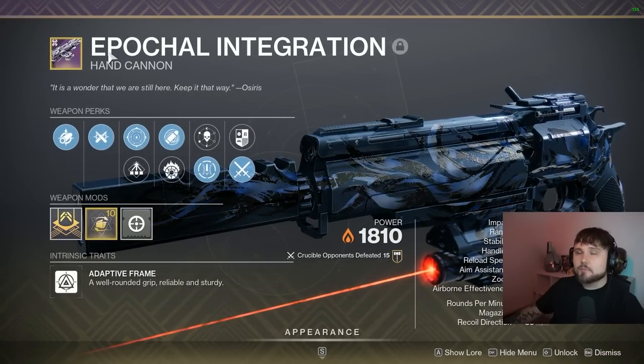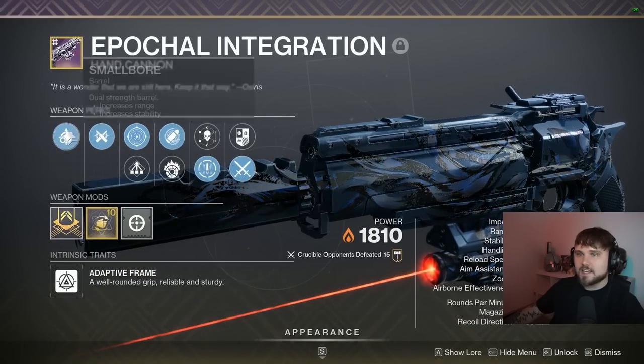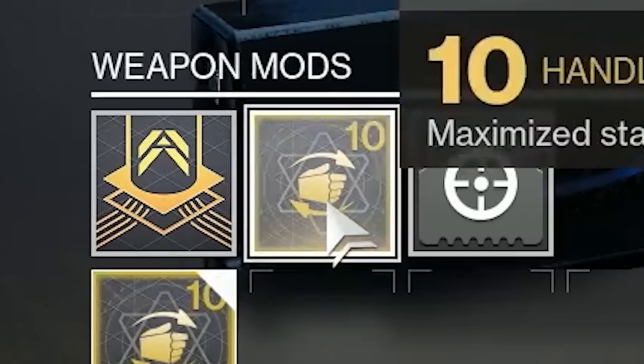This is the hand cannon we were promised with Lightfall. It's called Epochal Integration and it's a 140 RPM with decent stats. Its perks are Smallbore, Ricochet Rounds, Keep Away, and Stats for All. I have the Storm, Incandescent, and Handling Masterwork on mine.